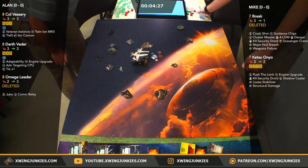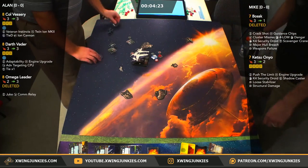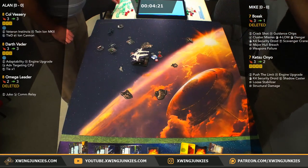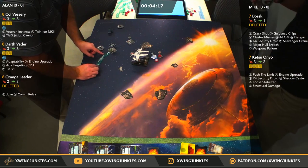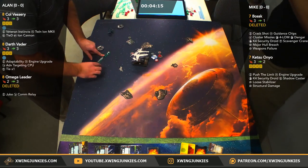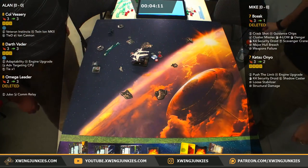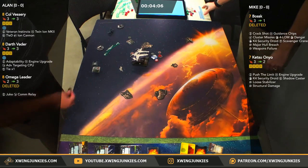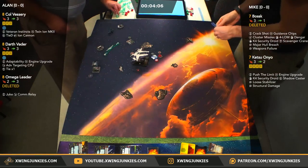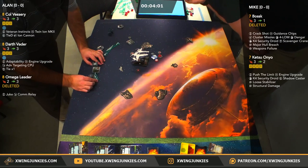We're just under five minutes here. As far as points go, I think Mike is losing. Mike will have to do a lot of damage — he'll have to delete both ships if he wants to win. Ketsu is under half, so if he does lose, he can at least take out one of these ships, get his MOV up. But which do you go for? You know what, I don't think you ever catch Vader — it is a Tie D though, so he can take that Tie D out relatively quickly with a couple of quality shots.